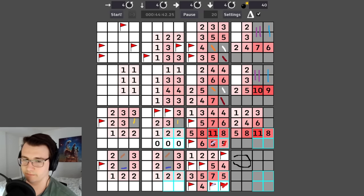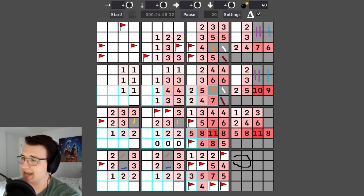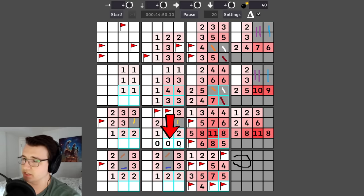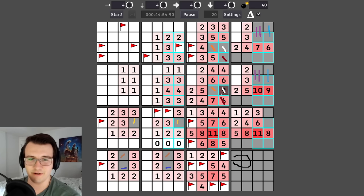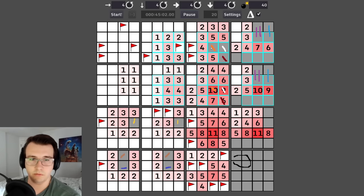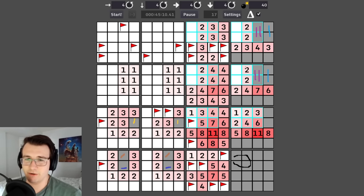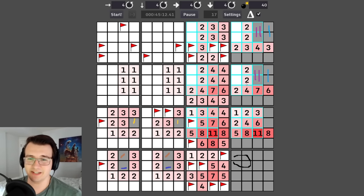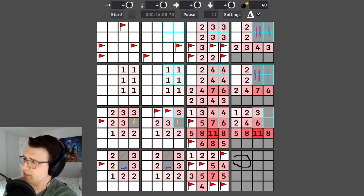Half the mines are done — they are all falling like dominoes! These zeros are so helpful — these three are not mines, forcing these three to be mines. I want to conquer this dastardly right side. This four has three mines accounted for, so I get the fourth in the bottom right of its section.